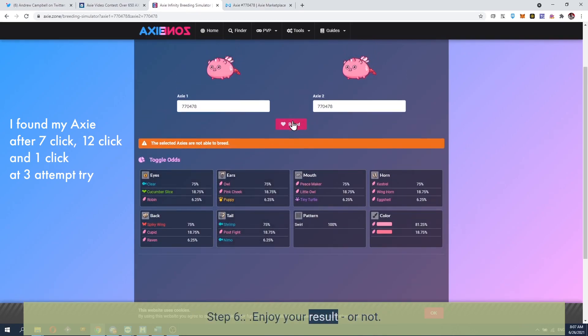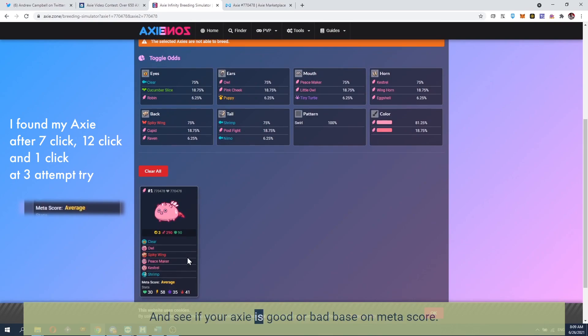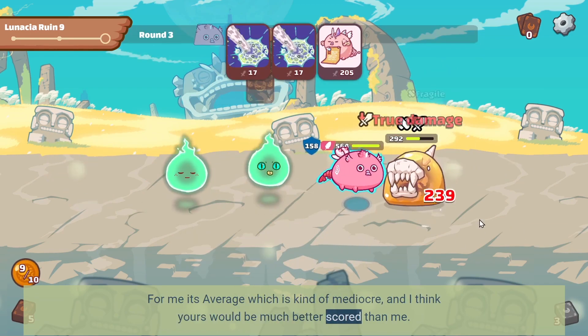Step 6: enjoy your result — or not. Now you can double-check your stats and see if your Axie is good or bad based on meta score. For me it's average, which is kind of mediocre, and I think yours would have a much better score than mine.